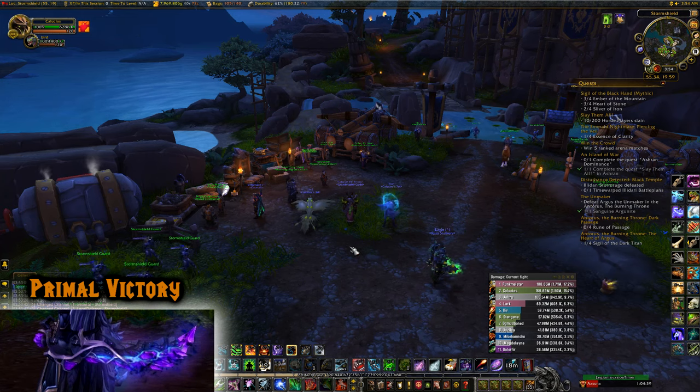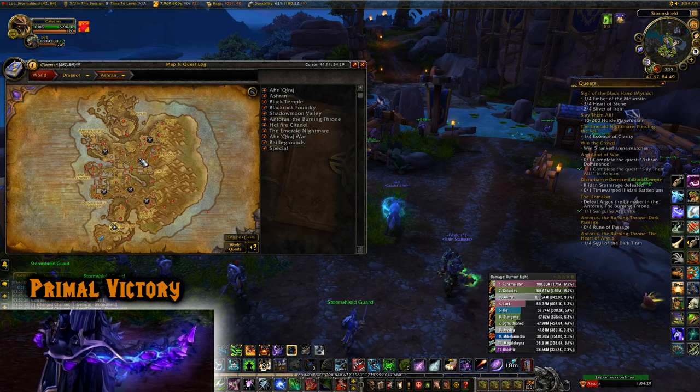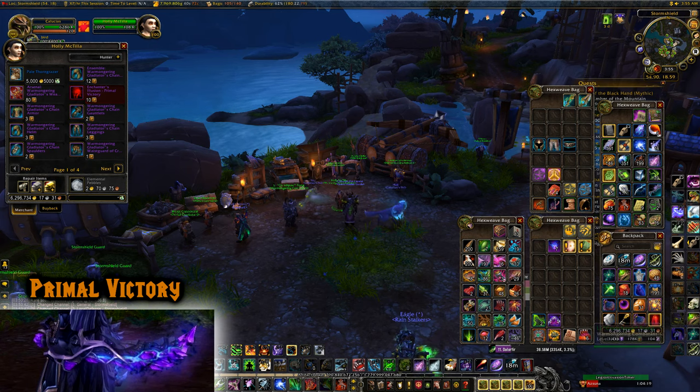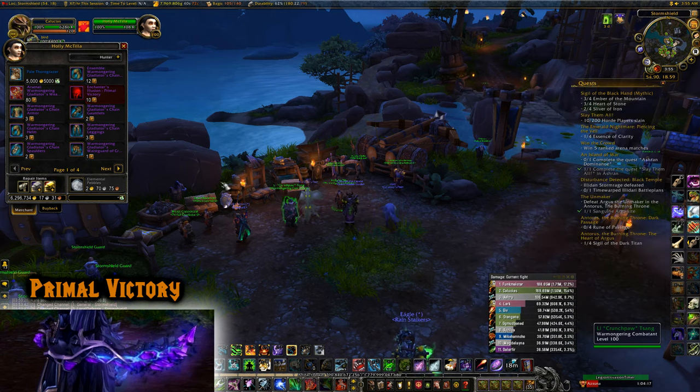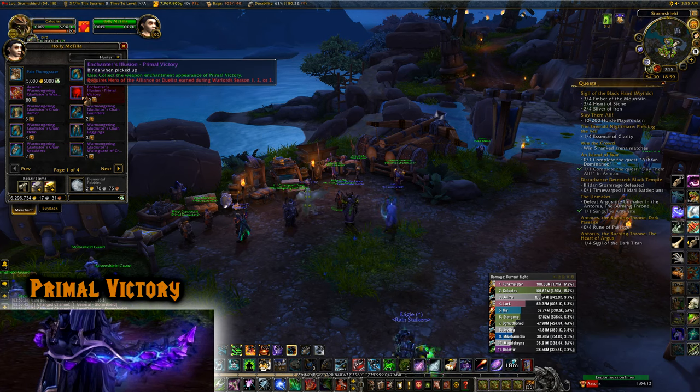The very last illusion is Enchanter's Illusion: Primal Victory. Go to Stormshield or Warspear by Ashran — you can port from your Garrison. Alliance talks to Holly Mactilla, Horde talks to Maluka Lightsong. This one has a criteria requirement: you must have the Hero of the Alliance or Horde achievement, or the Duelist title earned during Warlords PvP Season 1, 2, or 3.